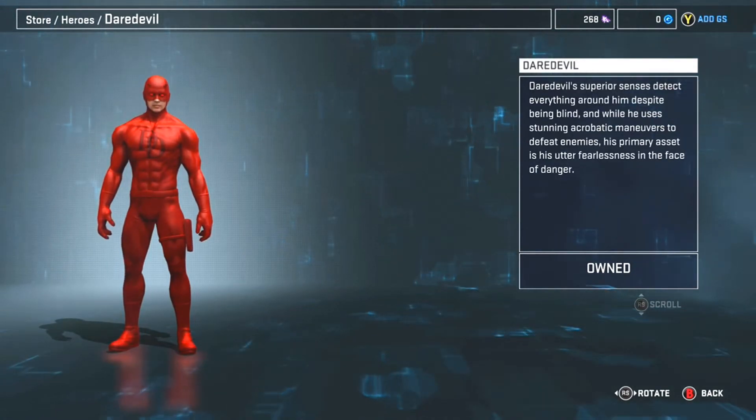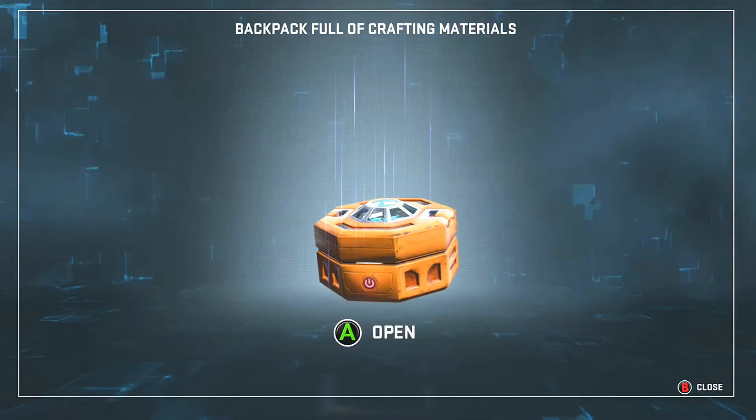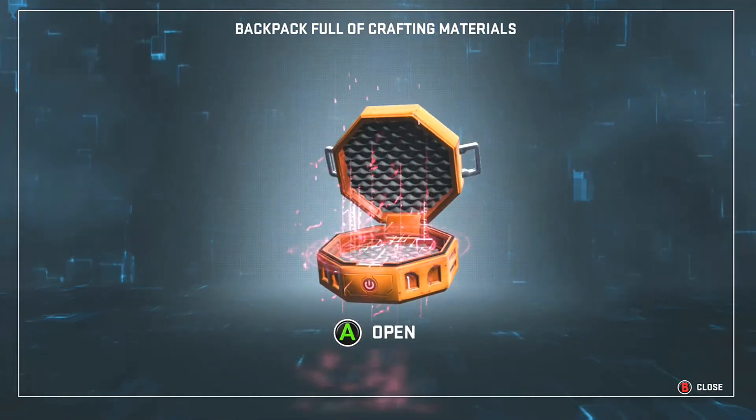Or consider buying the Hulk — he's an overpowered character and he's only 200 eternity splinters. What a steal.